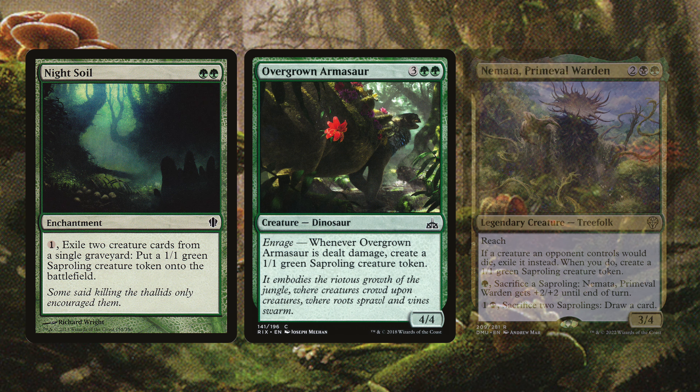Next up is Night Soil, Overgrown Armasaurus, and Psychotrope Thalid. Night Soil exiles two cards from a single graveyard to put a 1/1 green Saproling token onto the battlefield — not as good as Necrogenesis but only costs one mana. Overgrown Armasaurus has Enraged: whenever it's dealt damage, create a 1/1 green Saproling creature token. Psychotrope Thalid introduces Spore counters — remove three to create a 1/1 green Saproling token, and you can also sac a Saproling to draw a card.